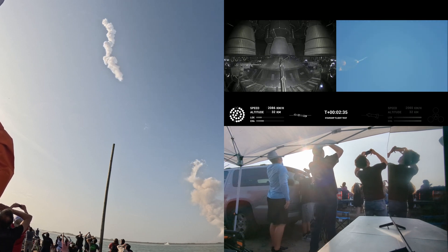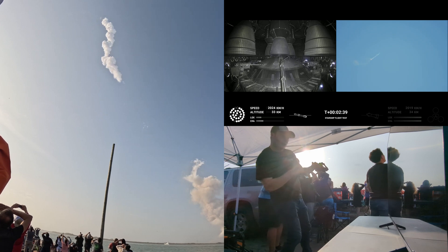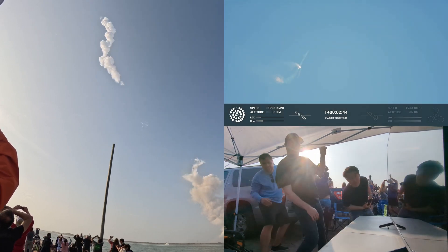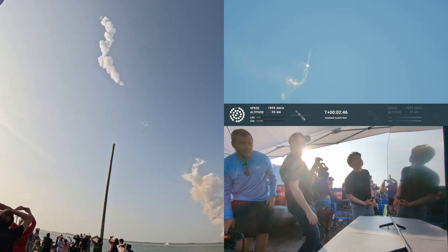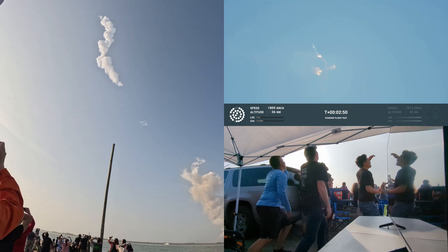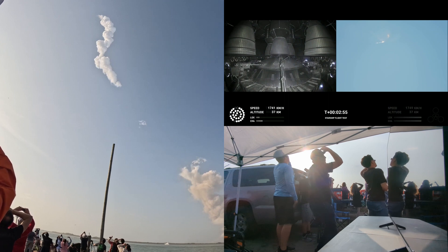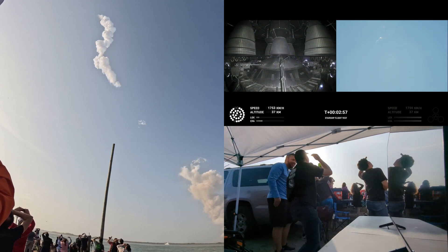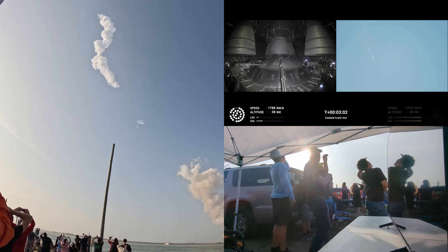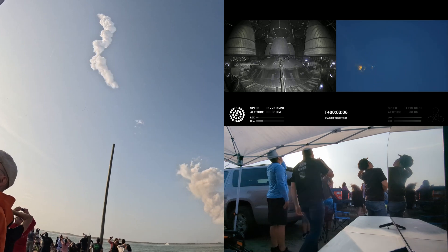On-board view from Starship. The first views of the Raptor engines on the second stage as we prepare for stage separation. After stage separation, the first stage will flip and begin a boost-back maneuver for landing in the Gulf. Continuing to fly. Two minutes forty seconds. Let's get ready for main engine cutoff.